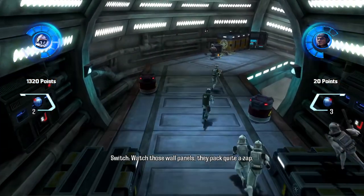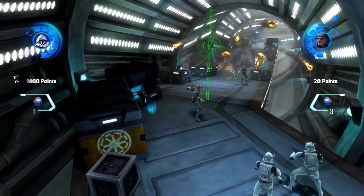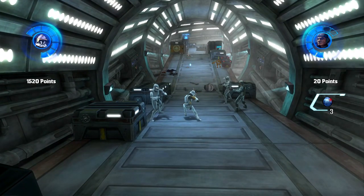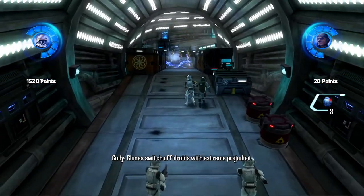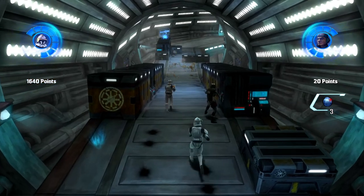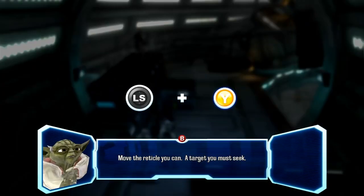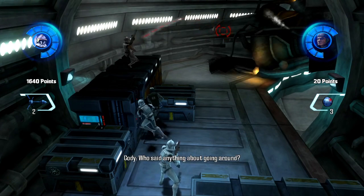Watch those wall paddles — they pack quite a zap. They should have cloned someone who knows how to fight! Don't worry, they're just clones. Clones switch off droids with extreme prejudice. Move the reticle — a target you must seek. Great, we're cut off. We'll have to go around. Who said anything about going around?